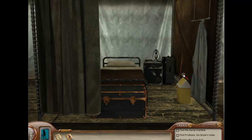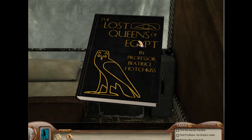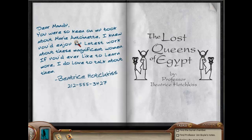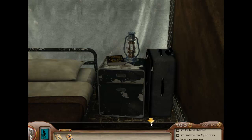Her Interactive partnered with the Make-a-Wish Foundation, so there are various pictures of her throughout the game and this game is dedicated to her. This is a book by Professor Hotchkiss, who we saw in Nancy Drew: Treasure in the Royal Tower and also Legend of the Crystal Skull — she appears in a lot of games. You can read all about the Lost Queens of Egypt, and there's a phone number — we'll call her a little bit later. She can never get our name right, it's really funny.